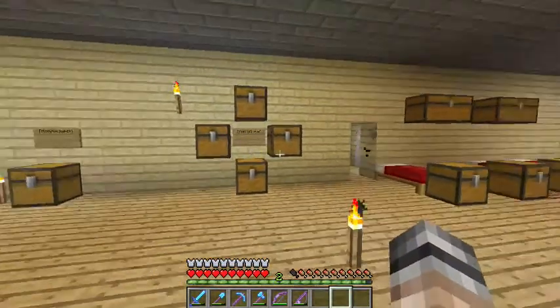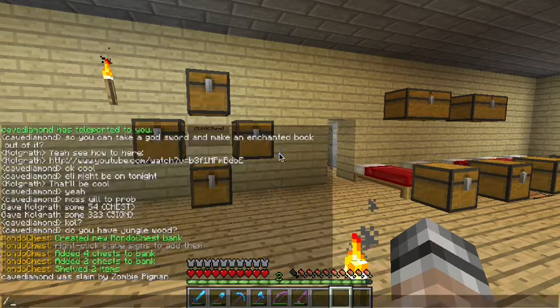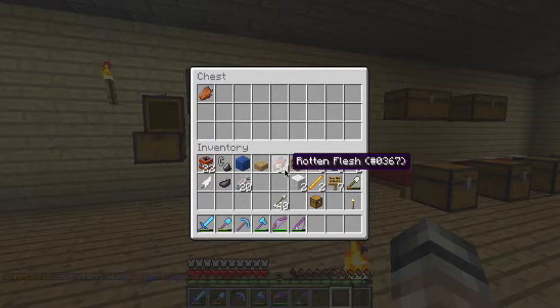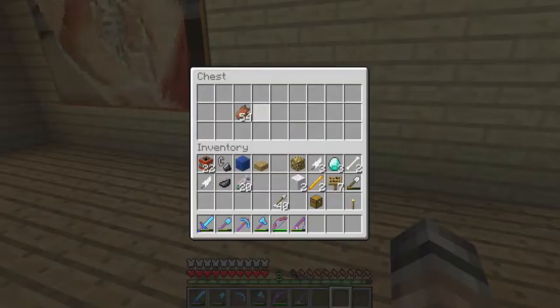But let's say you've got a ton of stuff and you need to find something in a hurry. You can find something really fast by typing slash Mondo find, and we're looking for rotten flesh. It automatically finds the chest it's in, opens it, and shows you it — and you can even take the item right out. We're using it to sort, so we might want to leave one behind so if we need to put some more back in the future, we can do it very easily.